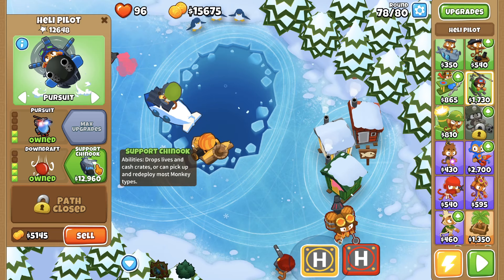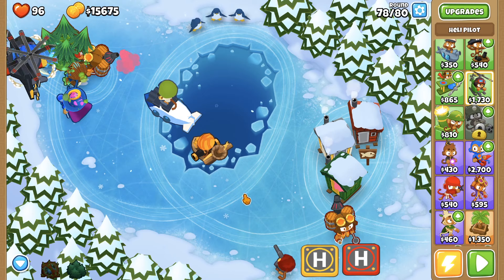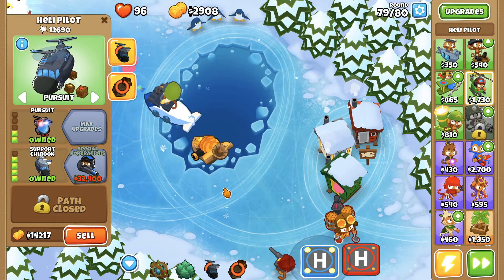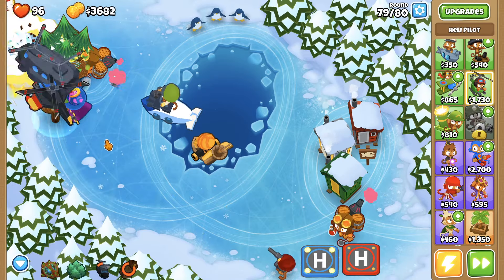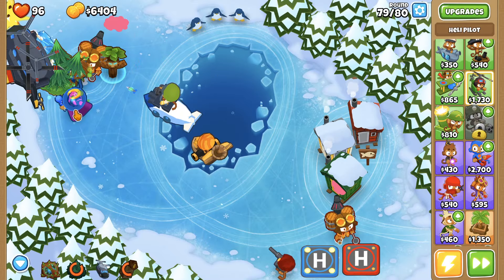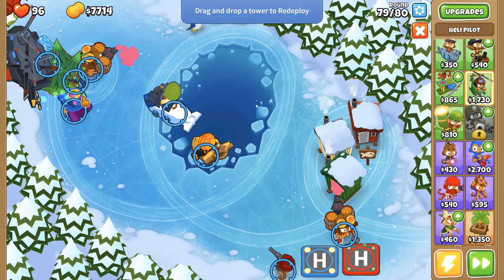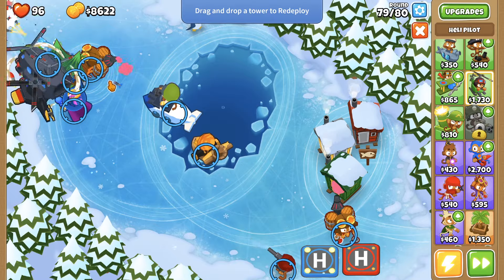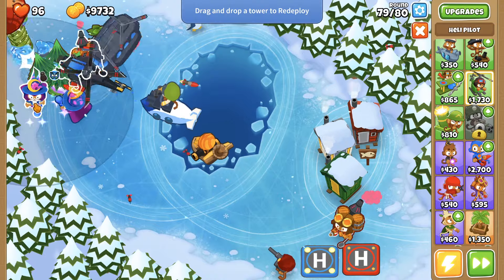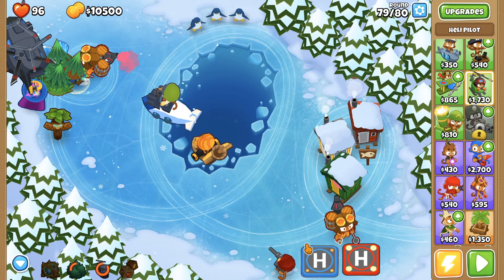Ooh, what is this? Abilities drop lives and cash crates. You know what, since we're close to the end let's try what this does — I haven't seen how this one works. Ooh, dropping money, should probably pick it up. Drag and drop a tower to redeploy. Oh! You can change your locations? You can legit just change your locations — that's so cool!